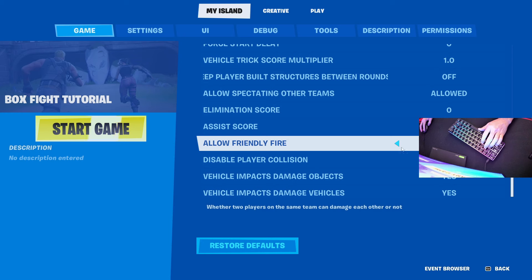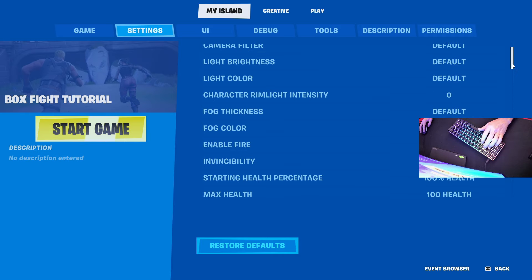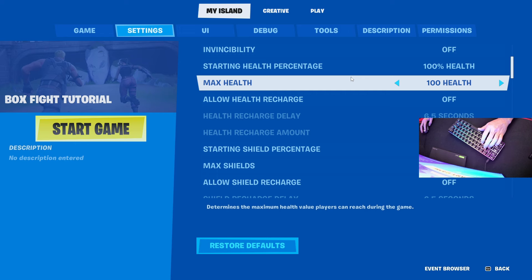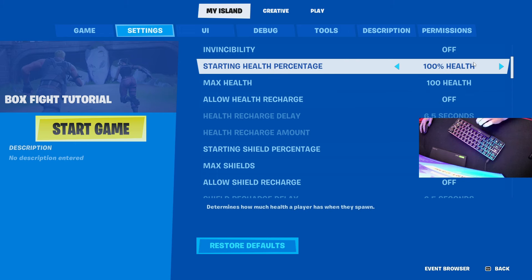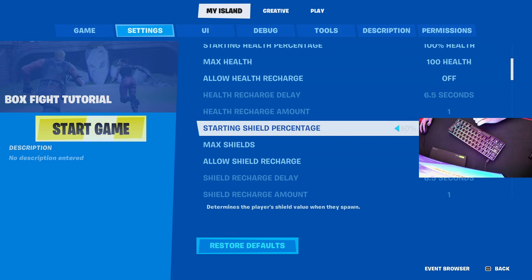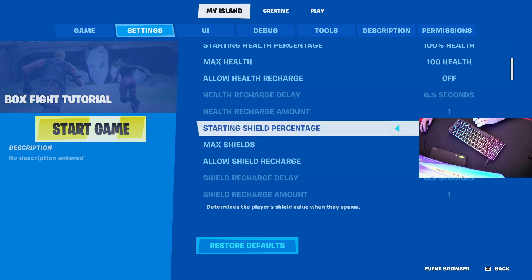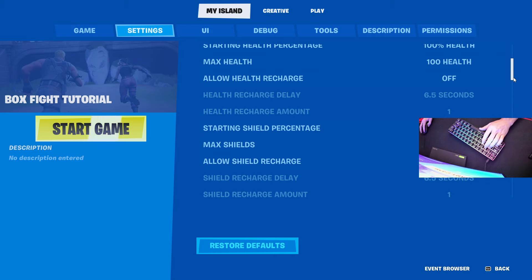That should be it for now. Go over to settings — time of day you can set to whatever you want, I like around 8 PM. Allow health recharge: no. Max health 100, shields 100. A lot of people like 75 shields so you can one-pump, so if you want that you can set shields to 75. Or if you want 200 health and 200 shields you can do that too — I like 75 so people are able to one-pump.